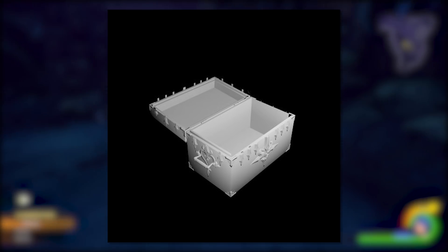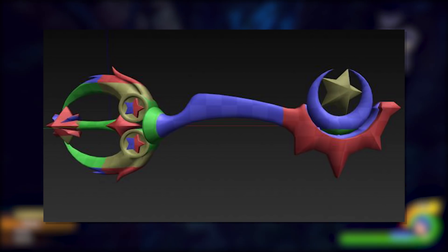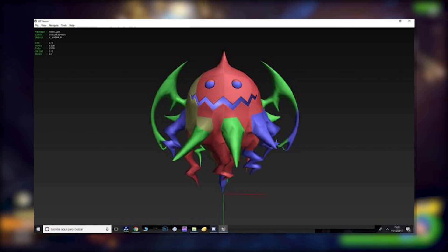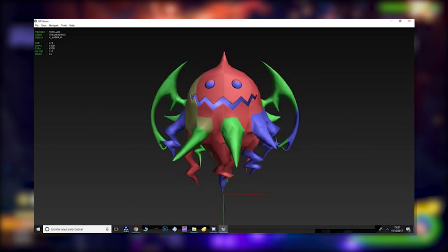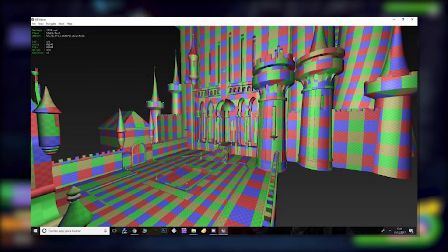Next up is an untextured model of the Star Seeker, which Mickey uses in 0.2 Birth by Sleep — the weird texture coloration actually works really well with the keyblade. We also have an untextured model of the Watercore, the newest and most annoying heartless addition to Kingdom Hearts.